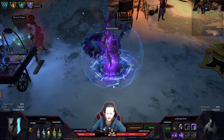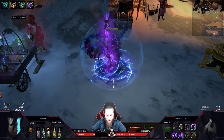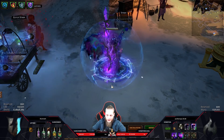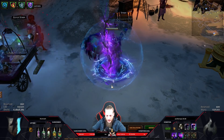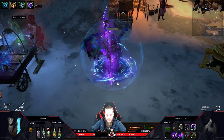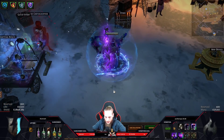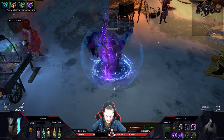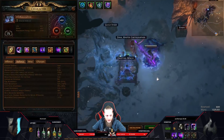Hey guys, welcome to a new video. Today I want to show you my new project which is finally a complete off-meta project - a triple purity, double curse, lowlife essence drain, blight, contagion occultist. Currently level 73, leveled up today. I want to show you the early stages of this build, how everything works, and then talk about how we can improve it.